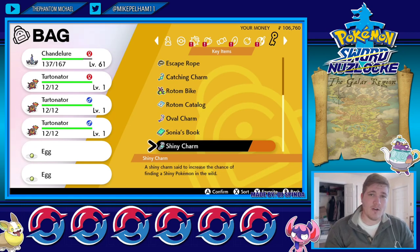As you can see, I'm trying to shiny hunt a Terminator right now by hatching eggs — it was a joke. The shiny charm is always on. Alright guys, happy hunting.